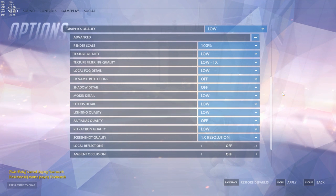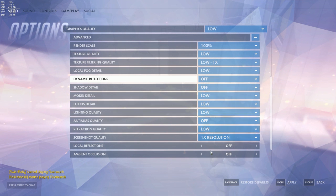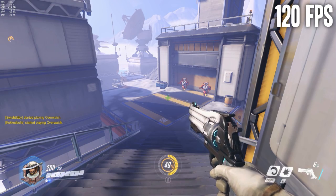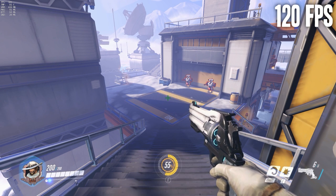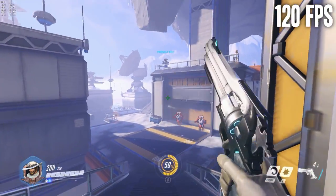These are my new settings: graphics quality on low, render scale 100%, texture quality low, and everything else on its lowest setting. Make sure to turn the options at the bottom off. I'm going to be running about 100 FPS while recording and about 120 FPS without recording, so that is about a 50% FPS increase. 100 FPS is playable — it still feels a little bit choppy for me — but it is a lot smoother, I can notice that.